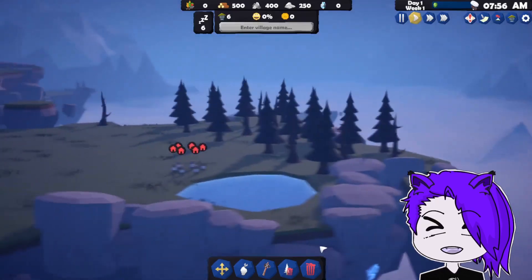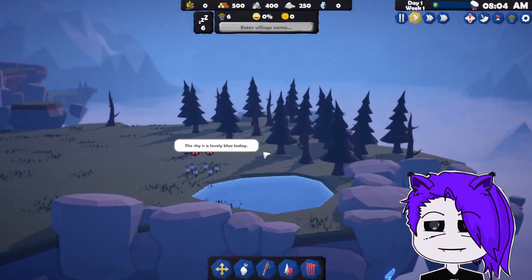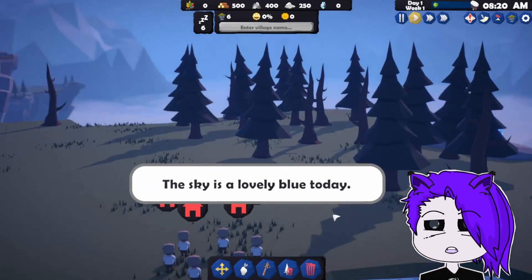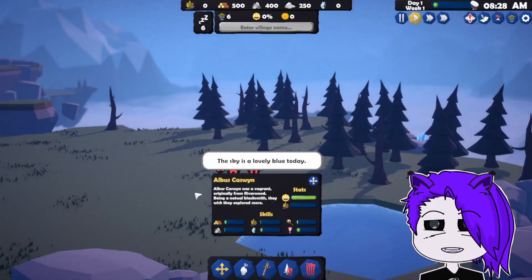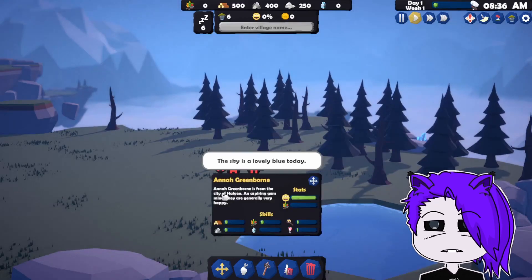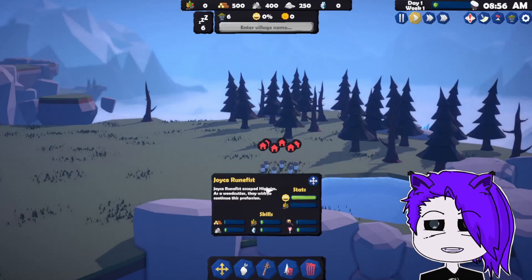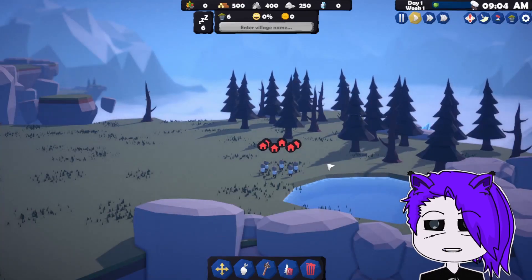Here is our thing. The sky is a lovely blue today. One of the villagers even responded — who said that? They have names! And last names. I love that. Joyce.